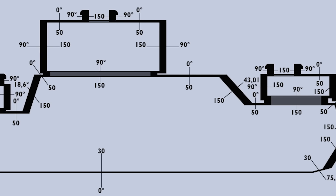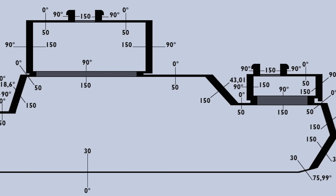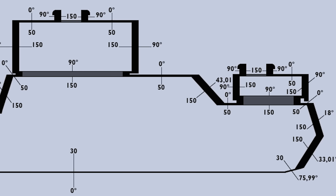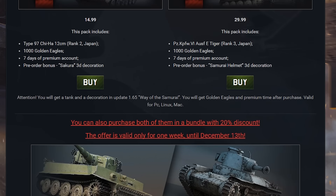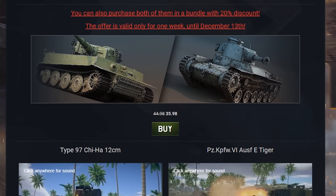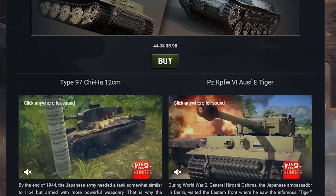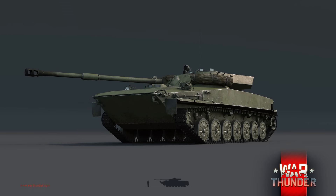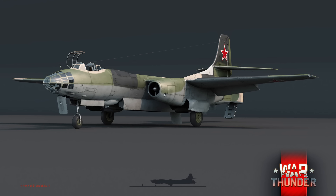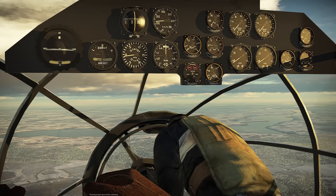Right before we get started on Japanese tanks, I want to cover a couple of things that have come out regarding things slightly other than Japanese tanks. I want to talk about the Japanese CBT real quick and how that's going to work, and I want to talk about the Object 907 — or is it the 906 — the PT-85, the T-14T, and aircraft cockpits real quick. So before we get into Japanese tanks, let's go over that.